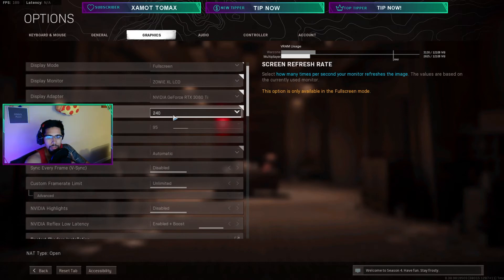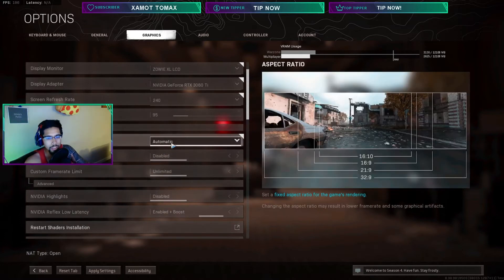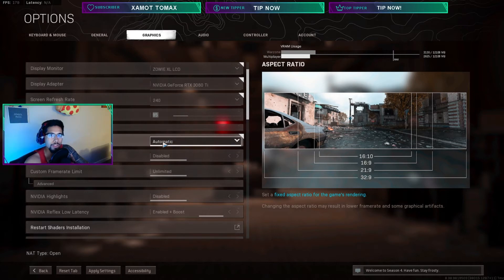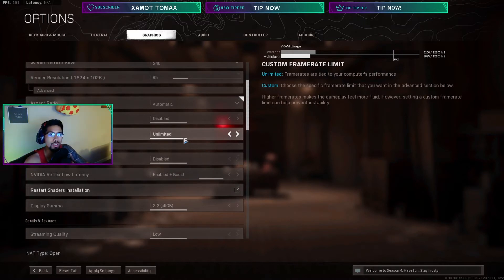When you run full screen and you're not streaming, that's how you get the most FPS. I run full screen borderless so I can interact with my other windows while streaming. Screen refresh rate I keep at 240 — that's where my monitor runs. With render resolution at 1080p 100%, I can't find a way to average above 200 FPS, so I changed render resolution to 95%. It's still not super blurry but I still get extra frames from it.